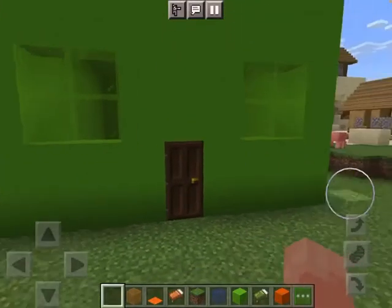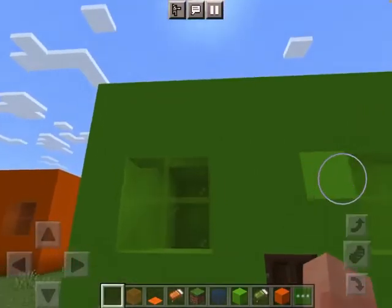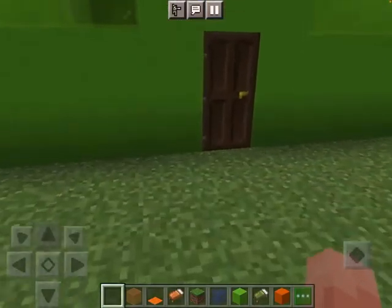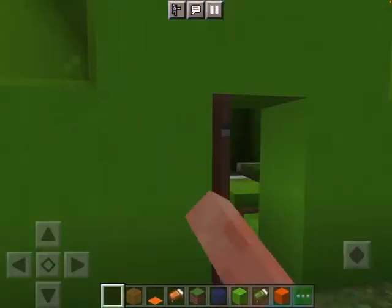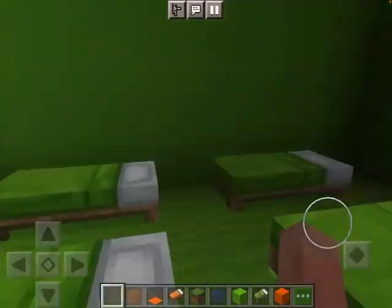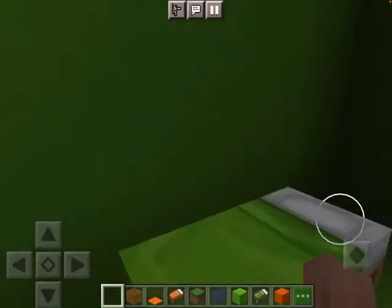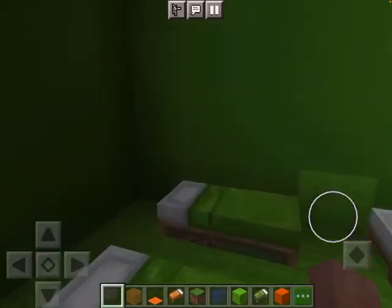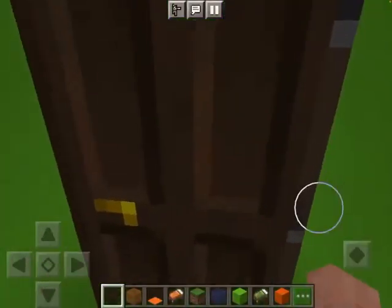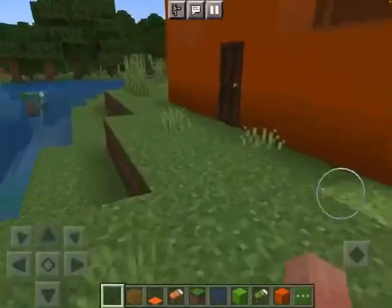I built the object all-star team cabins in Minecraft. We got Team Nature, also known as the trees team — it's all green. Let's walk through. Close the door — these are their beds. The beds are for: tree, paintbrush, leafy, grassy, umbrella, lollipop, bottle, and baseball. Sorry pig, you can't come in, we're doing a tour.